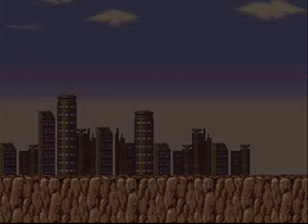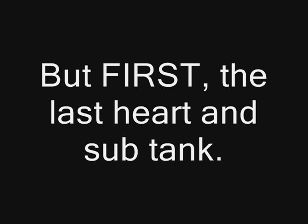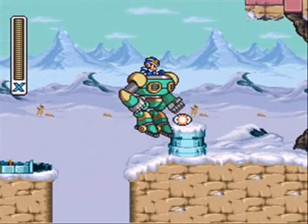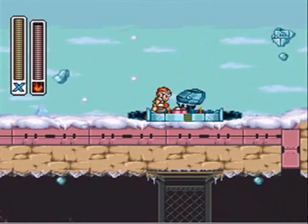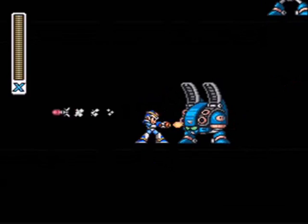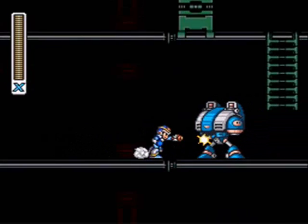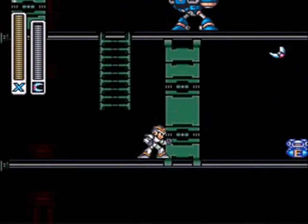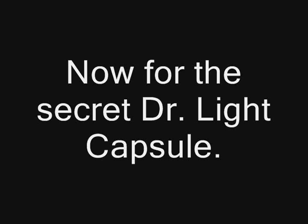Alright, folks. Now it's time to take out that big bad Sigma, but first, the last heart and sub-tank. There's a heart tank in Chill Penguin Stage that I couldn't get when I played the level, but now I have a flamethrower. It's at the top here in an igloo — just flamethrowered it open and we got the heart tank. In Spark Mandrill Stage, if you take the lower path in the opening of the stage, there's a sub-tank hidden behind a wall. We use Boomer Kuwanger's weapon — jump and shoot it, it aims downward and gets it. So now we have all the sub-tanks and heart tanks.